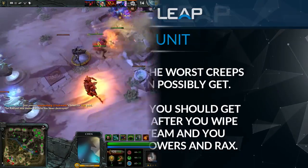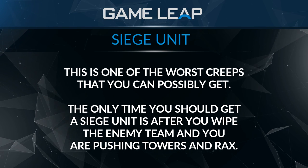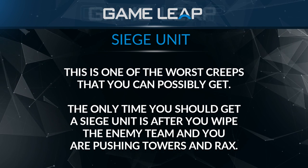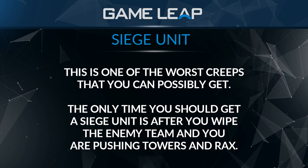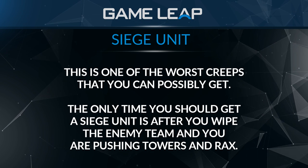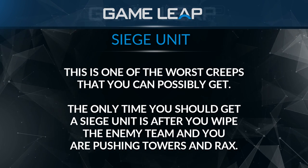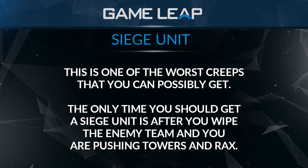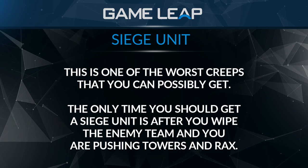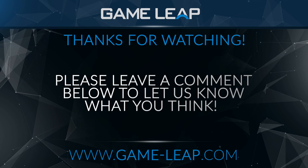The very last creep is the siege unit. A lot of people like to grab siege units because they do extra damage to towers and are incredibly tanky, but this is one of the worst creeps you could possibly get. The only time you should ever take a siege unit is after you wipe a team and are pushing — then you can take their siege unit to make the push faster and guarantee you get at least one or two sets of racks. Besides that they offer nothing to ganks or team fights. They are extremely weak at everything except pushing when there are no heroes, so after a team wipe feel free to grab one, otherwise never grab one — it's a waste.